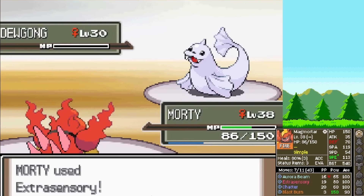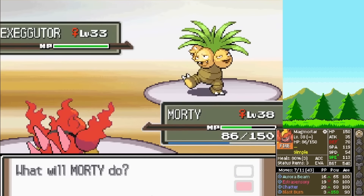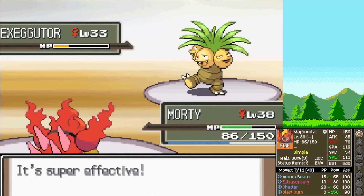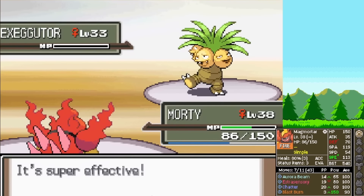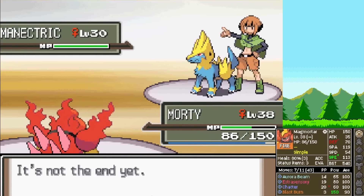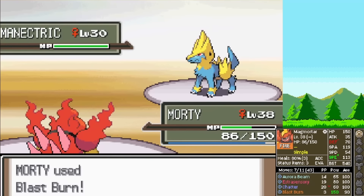Gardenia goes to her next Pokemon: Exeggutor. I could click Blast Burn but I don't want to be stuck for a turn, so I click Aurora Beam instead. It survives and Supersonics us — we are now confused. But next turn, Morty breaks through confusion and finishes it off. Gardenia's final Pokemon is Manetric. I don't want to leave it to chance, so I click Blast Burn. We're still confused, but we break through — and then we miss. They Nasty Plot. Next turn we smack ourselves in the face.